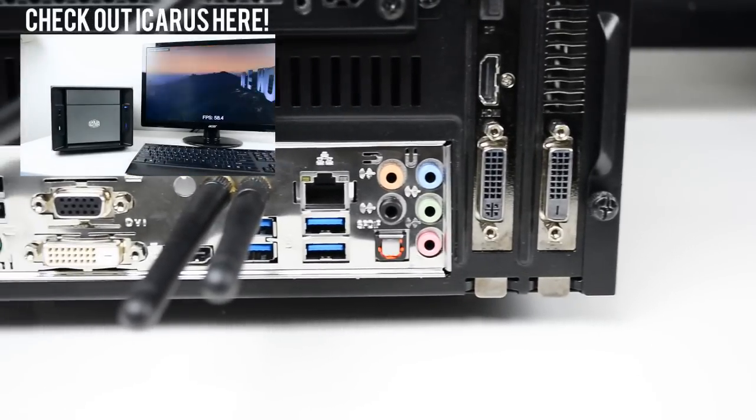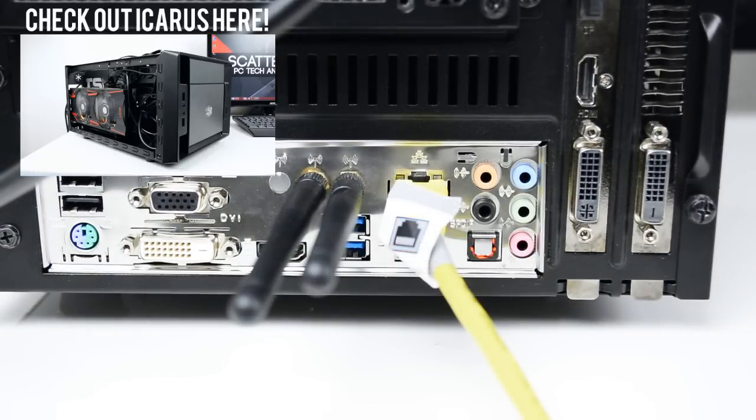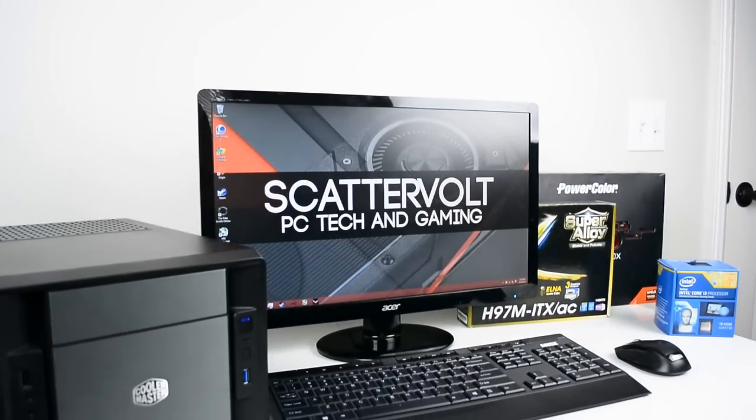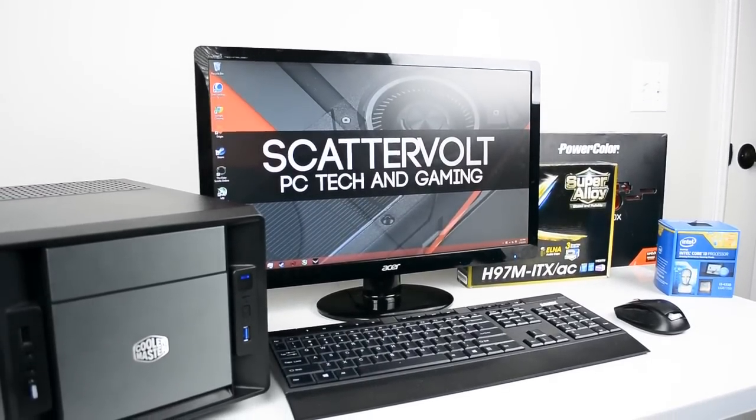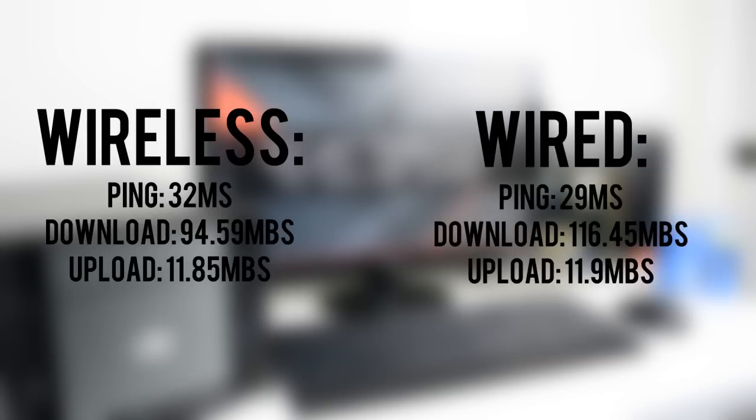For example, I benchmarked Icarus on his WiFi adapter versus hooking him up to an ethernet cable, and the gains are there. On his wireless connection he achieved a ping of 32ms, a download speed of 94.59, and an upload speed of 11.85, while on a wired ethernet connection, Icarus achieved a ping of 29ms, a download speed of 116.45, and an upload speed of 11.9. So going with a wired connection, especially for your internet connection, clearly has its benefits.